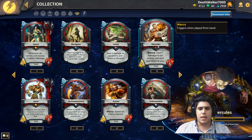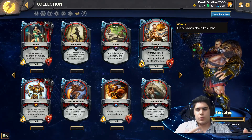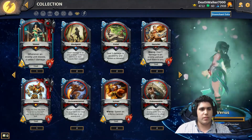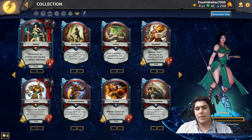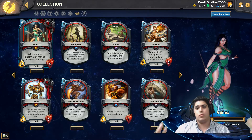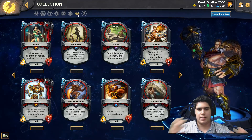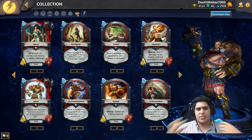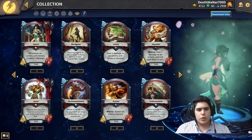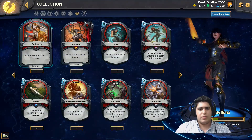Hercules pulls a unit toward him and deals one damage. One of the best legendaries in the game causes enemy units to take one damage whenever they move, and since you can force movement with so many other cards, enemies can be forced to move and take damage even without choosing to. This Pantheon really excels at controlling your opponent's movement, taking advantage of bad positioning from their side, and maintaining good formation with your own units.